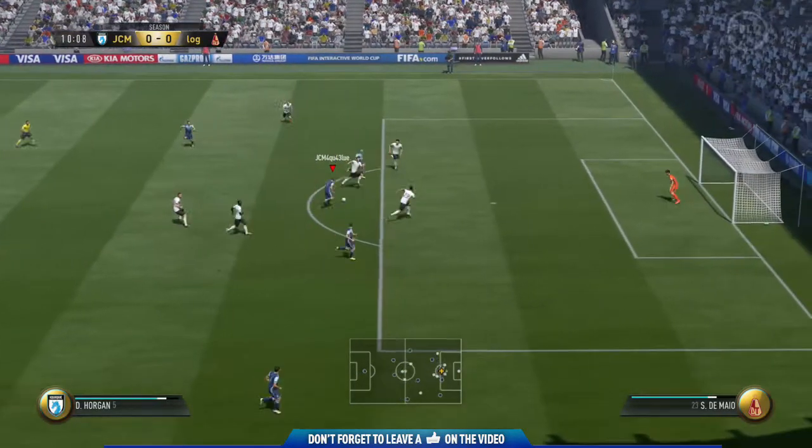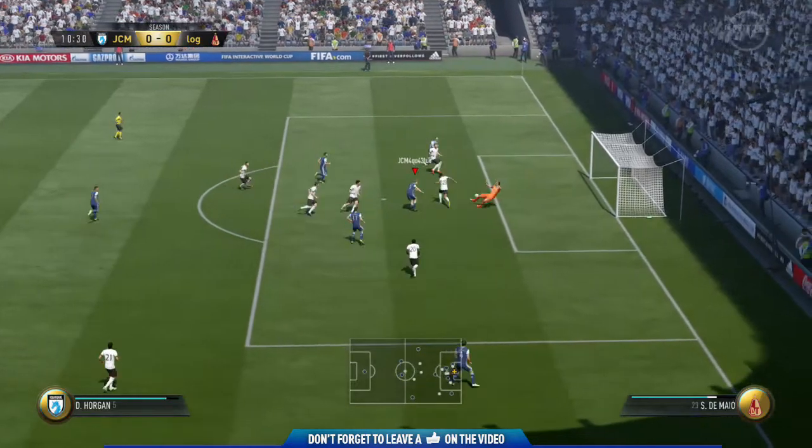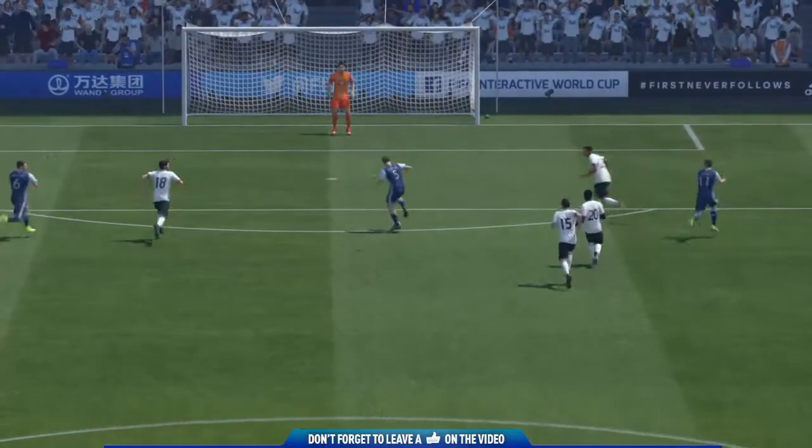As you can see, we get a really nice goal here with Horgan — a nice spin, a ball roll, into a Rabona finish. Now getting into the cons of this team.